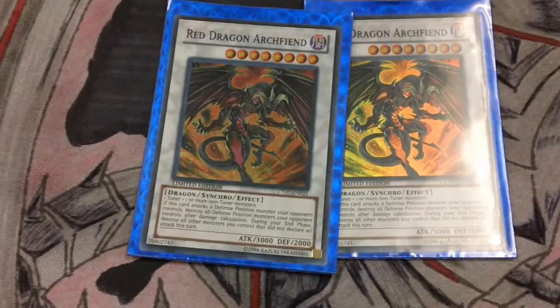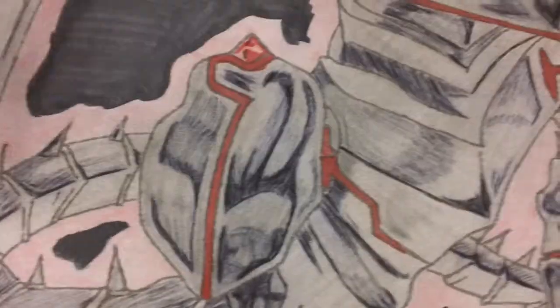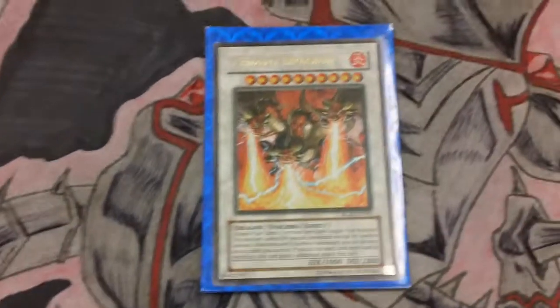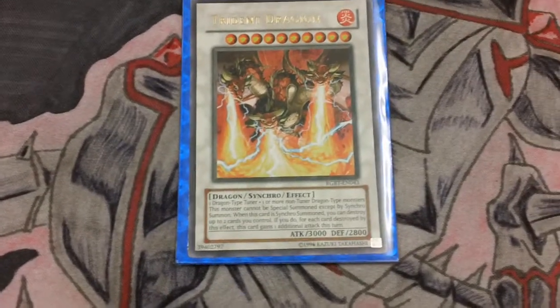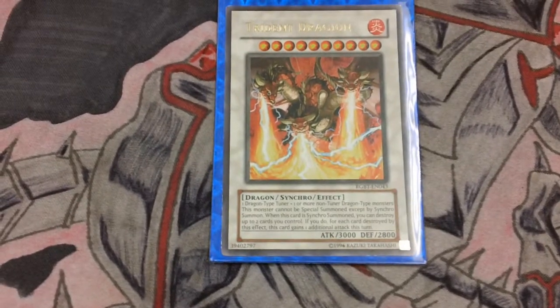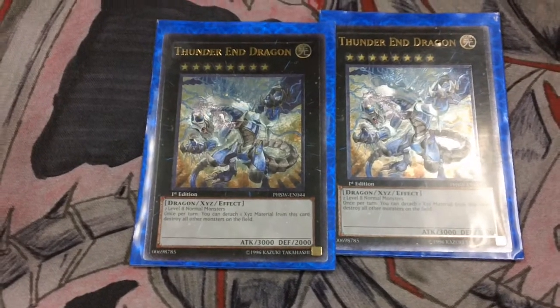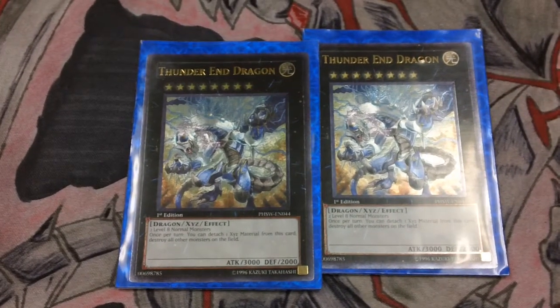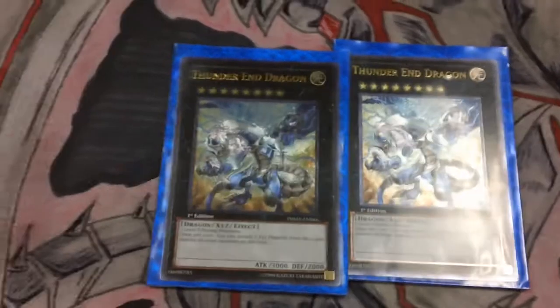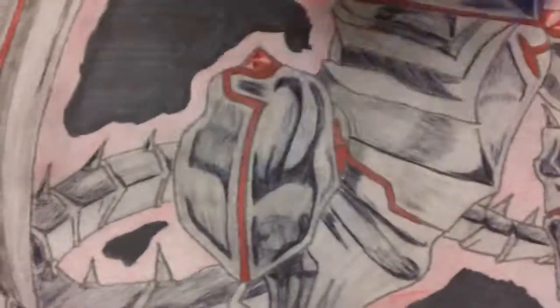Two Red Dragon Archfiends for pesky defenses that don't want to be destroyed by battle. Trident Dragon is a new addition — he's major pain because he can attack up to three times, and on the field he can do a total of 9,000 damage. I run two Thunder End Dragons — if you detach, he can destroy the whole field. He's great if you've got a Light Pulsar and a Red Eyes Darkness Metal on the field. You can destroy everything and loop it — it's basically like a Judgment Dragon.